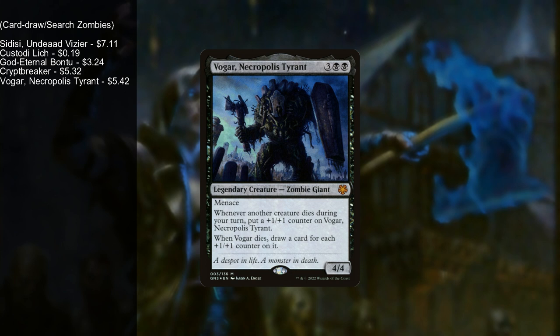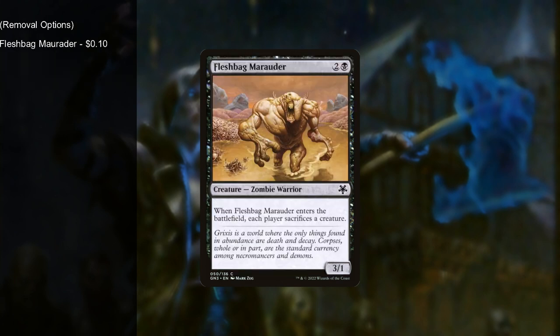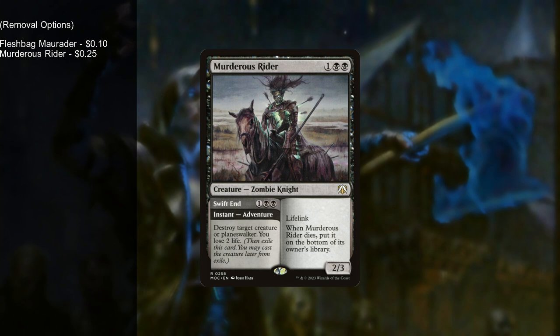The next stop on our zombie tour are cards that give removal options. We have Fleshbag Marauder — a zombie that when he comes into play each player sacrifices a creature. You don't care if you're losing your creatures because you're going to be getting more back when they die. We have Murderous Rider, an adventure card that at instant speed destroys target creature or planeswalker — you lose two life — and then you can cast him as a 2/3 lifelink creature. When it dies, it goes to the bottom of the library, so it keeps coming back.